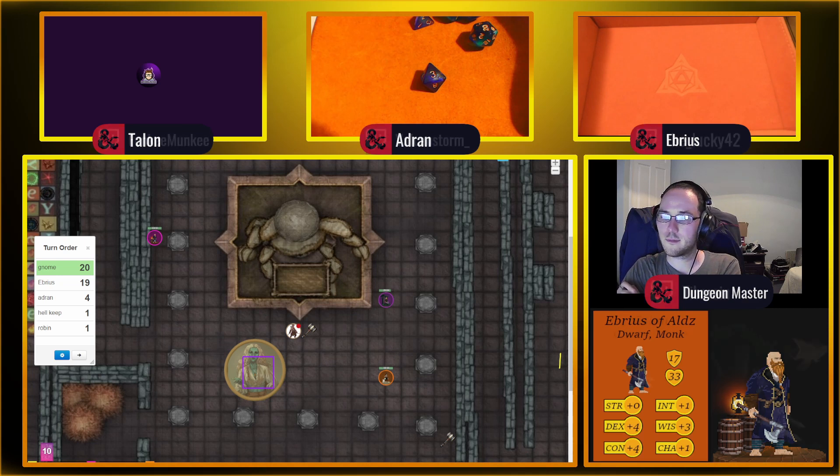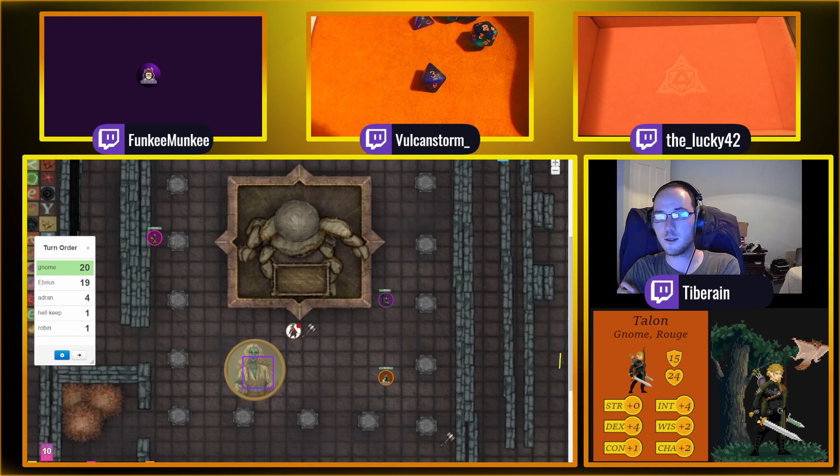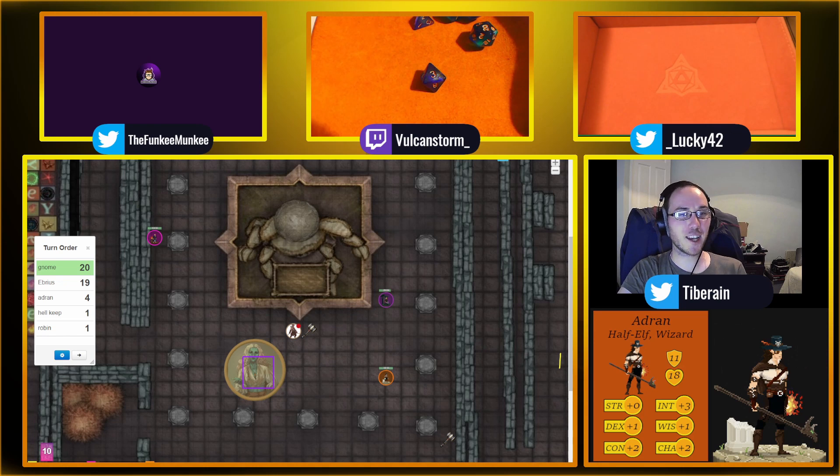I think my crossbow just broke — I rolled a 1. I don't do crit fail stuff because it never works well at the table. He just missed. Can't we argue he has advantage because he's hiding behind a corner? She's a 25 foot zombie — how could he miss? Maybe the floor was shaking — he's bewildered by the lightning bolt she just dropped.